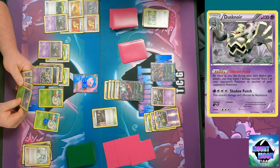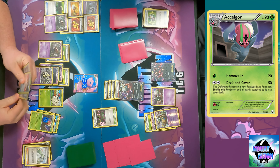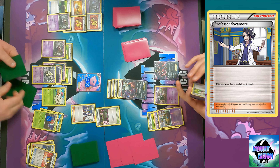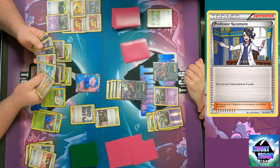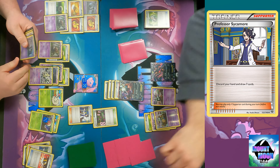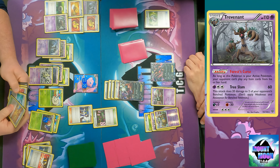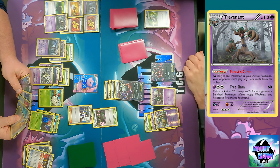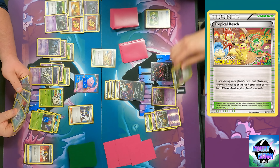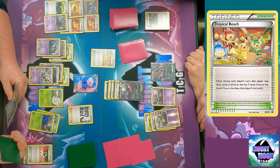I'm going to evolve to Dusknoir, which has the ability Sinister Hand - as often as you like during your turn before your attack, you may move one damage counter from one of your opponent's Pokemon to another. Evolve to Excadrill and use Computer Search looking for Double Colorless energy. Found the Trevenant - it has Force Curse, which means as long as this Pokemon is your active Pokemon your opponent can't play any item cards from their hand.